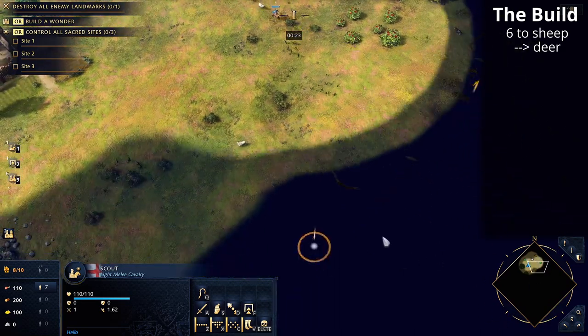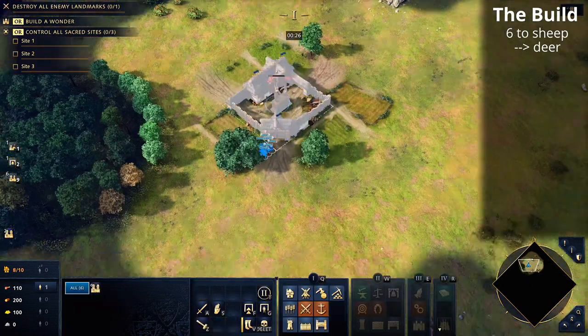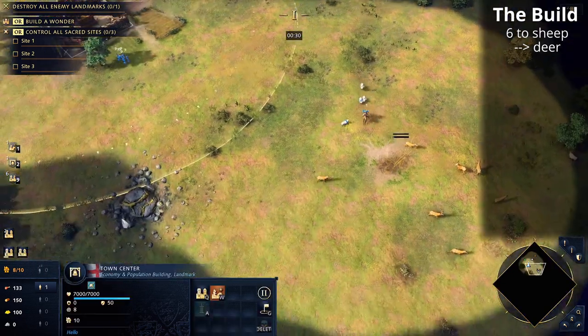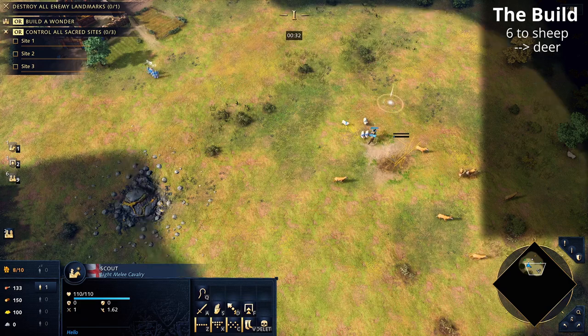You're pretty much guaranteed to have your deer pack within about two to three tiles surrounding the initial Fog of War revealed area of your base. Just go around your base and you can see the deer pack is right there.